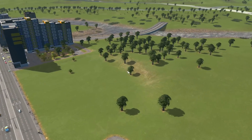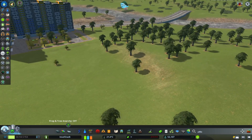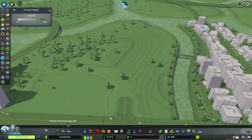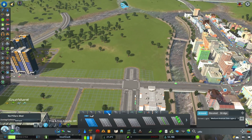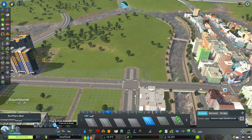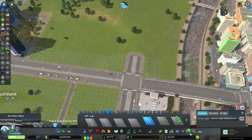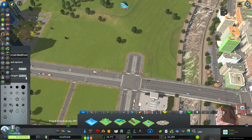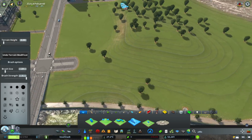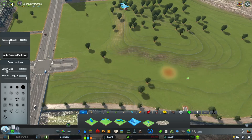First of all, there's a little bit of a terrain issue right here - it raises up a little bit. I'm not sure what to do there; maybe I'll just build over it. We need to continue on the main road, but first I want to flatten out the terrain a little bit so the hill becomes more obvious. Let's just bring it along there - now we can actually see there's a bit of a hill there.